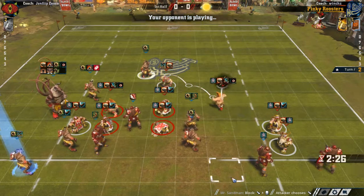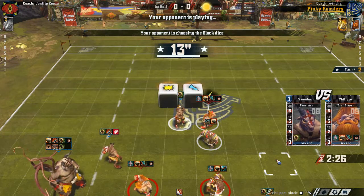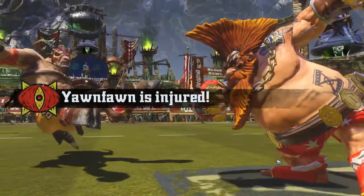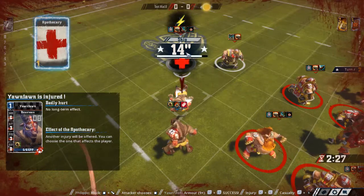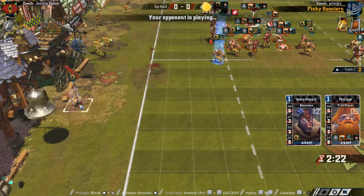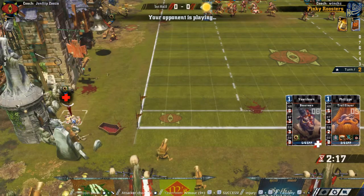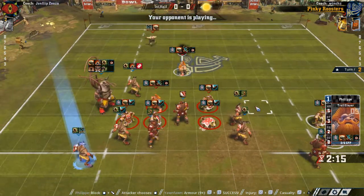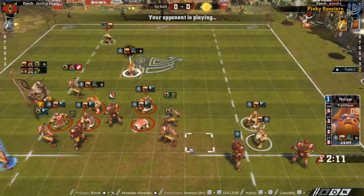Get the guy you can get. John Faun going down — and he's injured. Well, we don't want that to happen. No long-term effect though, so I'm not going to reroll that. We have a spare player. A little bit unlucky because we only needed one SPP on John Faun. I'll definitely save the Apothecary for our level-up guys or expensive guys, which are usually the same ones.